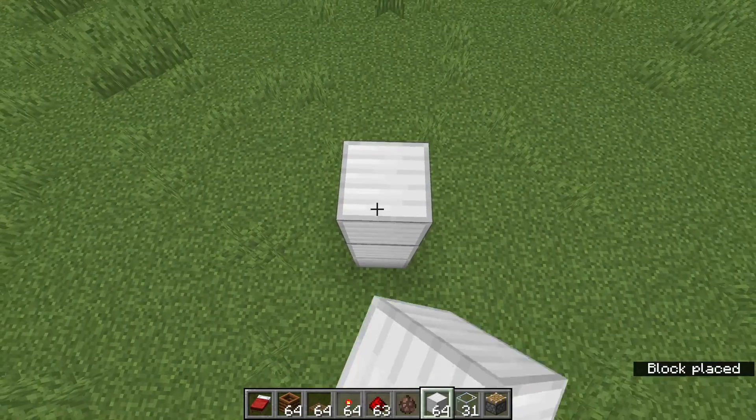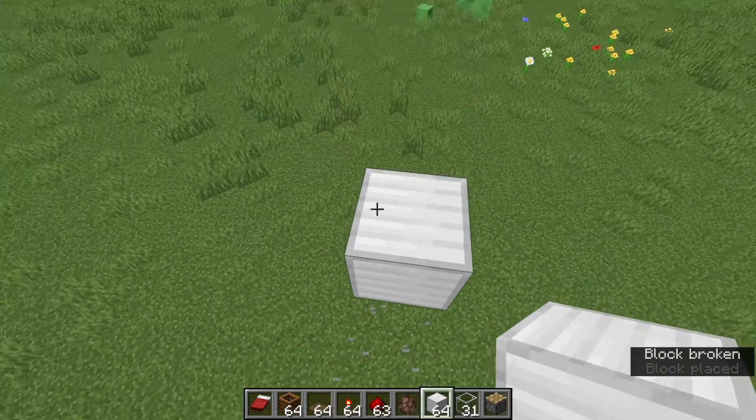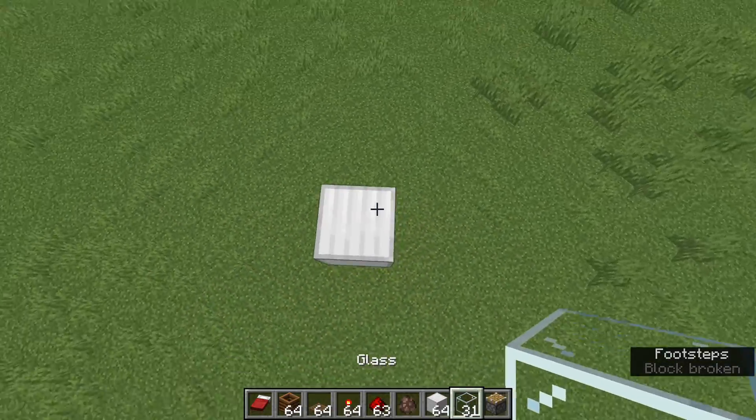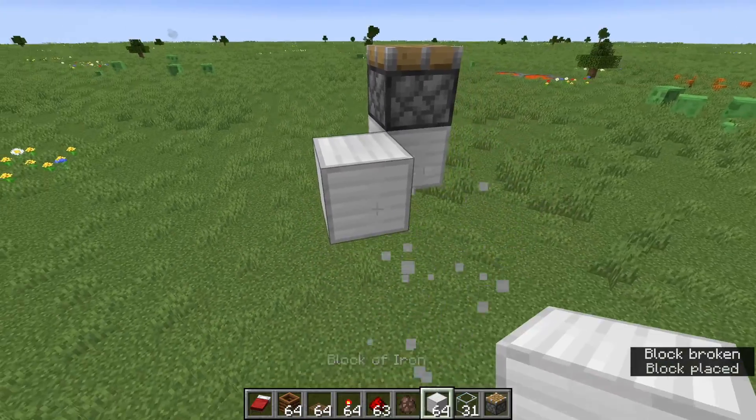You want to build up 6 blocks and remove the 5 blocks — they're not important. Then put a piston like this and blocks like I'm doing right now.